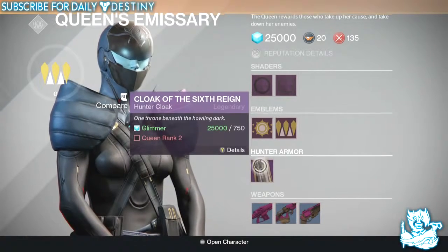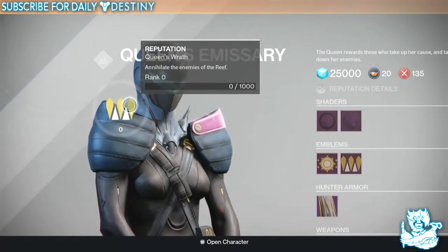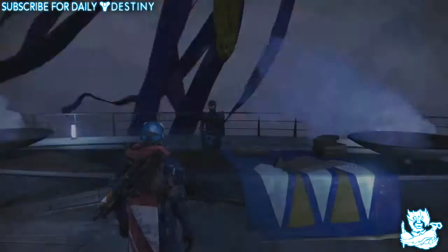The cloak is called Cloak of the Sixth Rain — that's probably going to be named differently for each character class. She's got a reputation you need to rank up, and you can see it's 1000 for rank one. I'm guessing it's going to be the same for every rank.